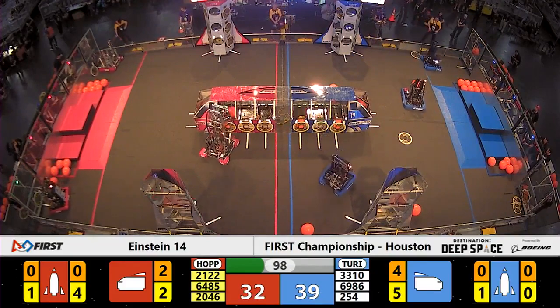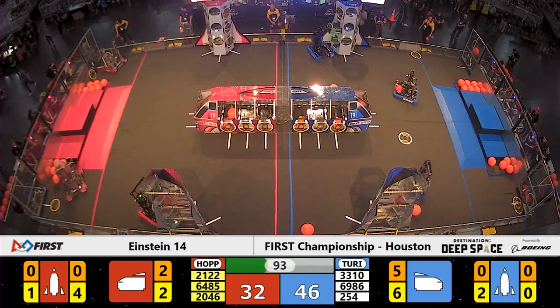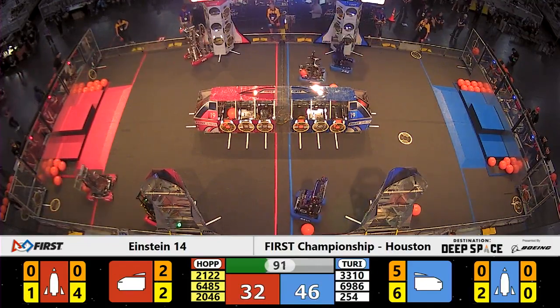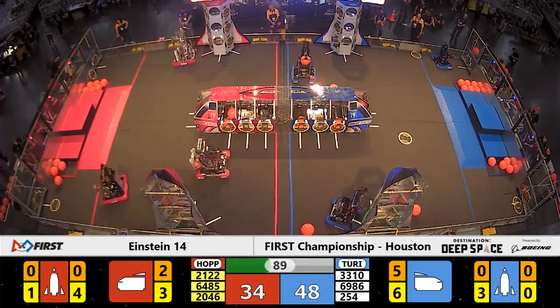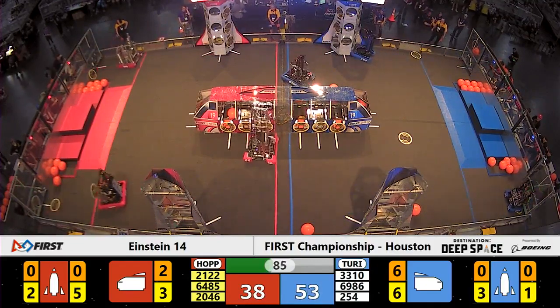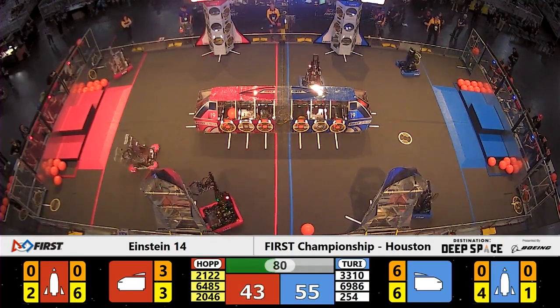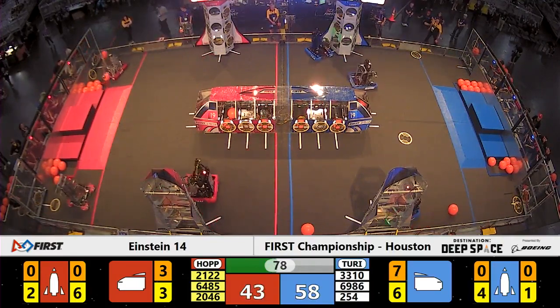Blue Alliance in the lead. Blackhawk Robotics team 33-10 now starting on the nearside rocket for the Blue Alliance. So far we're finding all three robots on each side of the field staying on their own respective sides, scoring hatch panels and cargo into their ships.